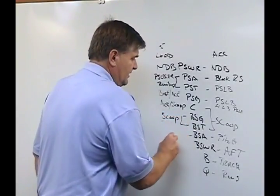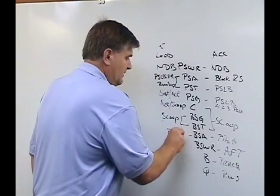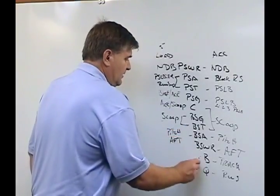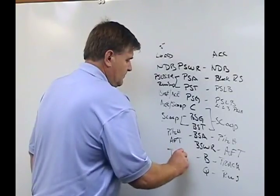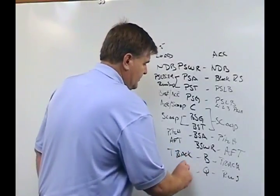A big part of our offense: the back side A-back has the pitch route. Back side wide receiver still has the cross-field technique. Back side B-back goes ahead and runs his track. The quarterback goes ahead and runs the option.